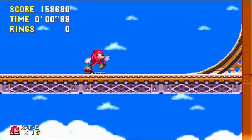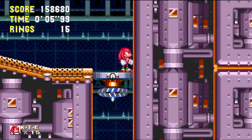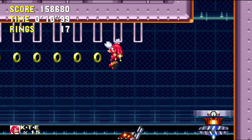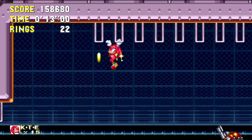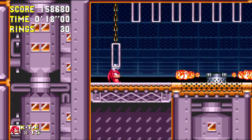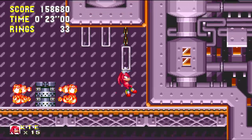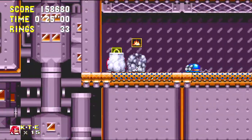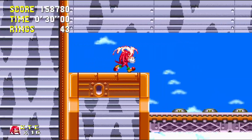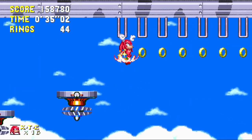The Act 2 boss had a graphical glitch where it showed Robotnik's face even when playing as Knuckles. I think it's just because it's a unique Robotnik sprite and they didn't have the time or ability to replace it with the robot sprite. But they've corrected it in Sonic the Angel Island Revisited, which is a pretty nice touch to avoid any potential confusion.